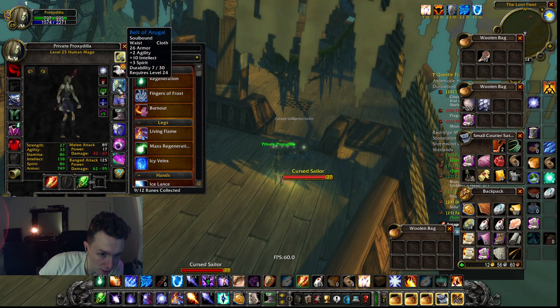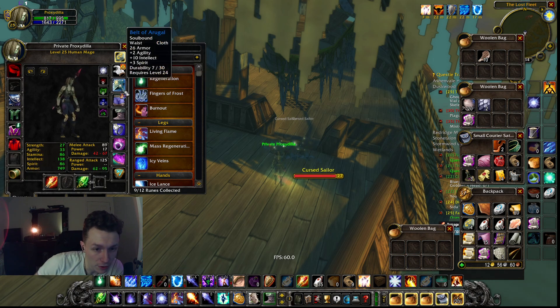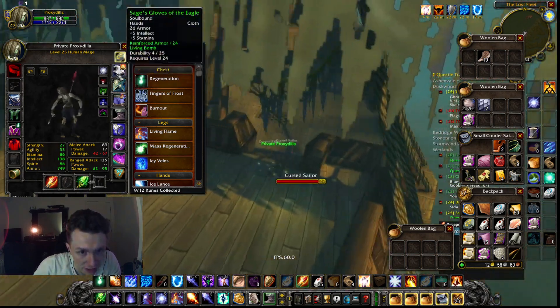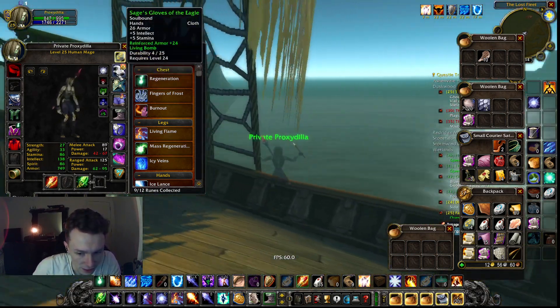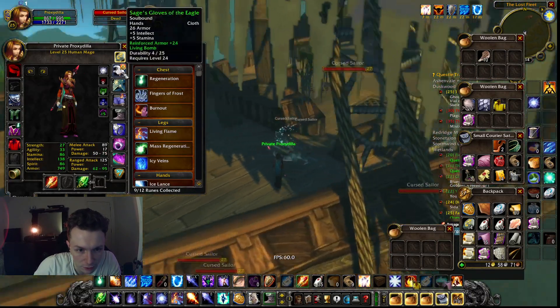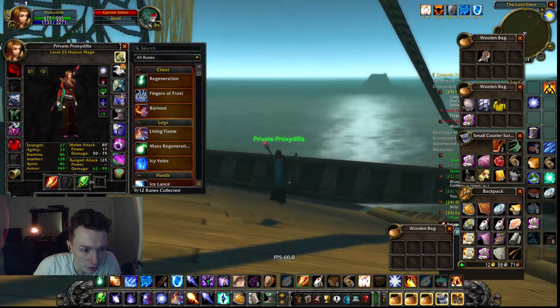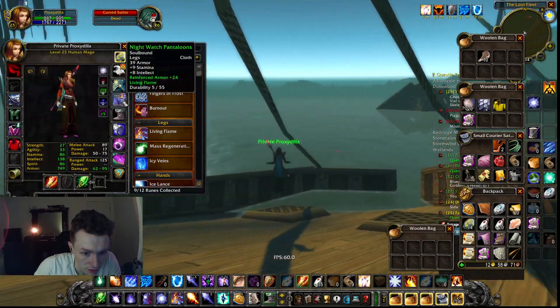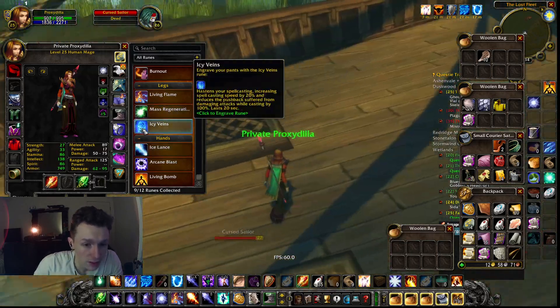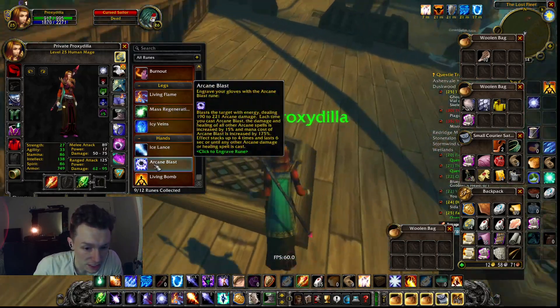Belt of Argol from SFK. There's a stash of Gamura in BFD I'm going for — I'll take the two intellect loss for the extra 80 health. Gloves of the Eagle: I'm waiting to get the spell damage gloves from BFD, but until then these are what I have with reinforced armor on them. The runes are Regeneration, Living Flame, and Living Bomb.